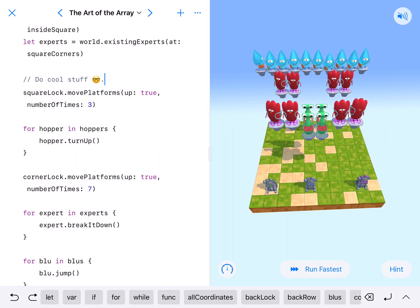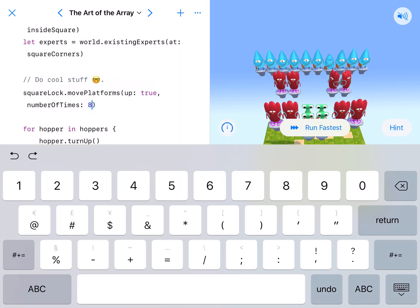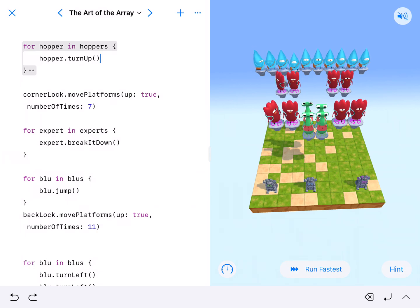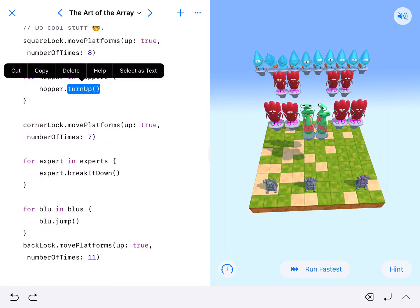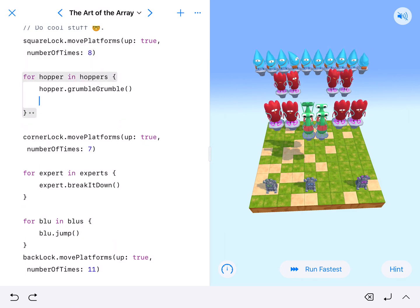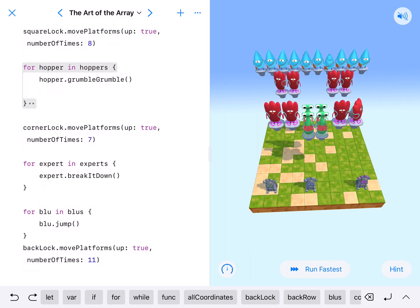It says move platforms up a number of times: three. I'm going to change three to eight. Then it has the hoppers turn up — instead, I'm going to have all of them grumble. Then we move to corner lock — move platforms up — and that one says seven.